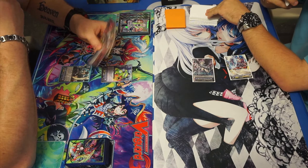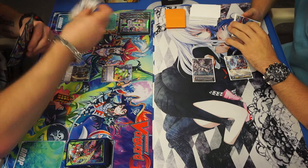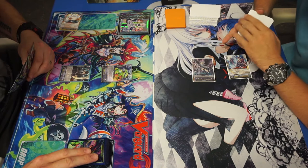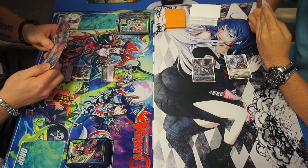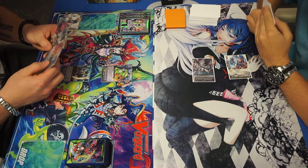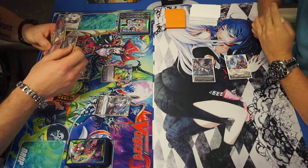I see an opening with Swordbreaker, which is good for Swordbreaker to have in the soul at least. A heal trigger for the Shadow Paladin player and a stand trigger for the Granblue player. Drawing for turn, does not find a Grade 2. We'll see if he decides to G-Assist. It's a very interesting decision, because you can kind of flip the turn order if you choose not to G-Assist for that one turn, but they can hit you with Spectral if you are sitting on Grade 2. At Grade 1, it's actually almost kind of an advantage to not go into that G-Assist. And he decides not to.